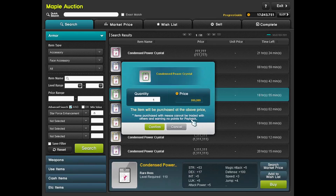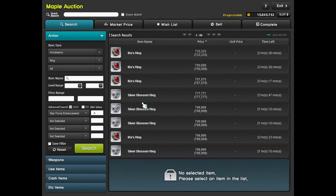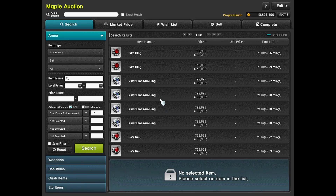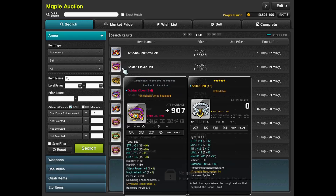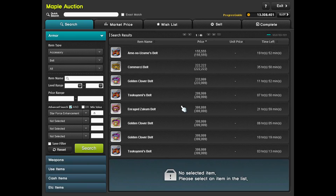By now we collected 17 million mesos, so we're going to get the following items — all pretty cheap at around 1 million each, though prices depend on the server: an Aquatic Letter Eye Accessory, a Condensed Power Crystal, a Silver Blossom Ring from Normal Horntail, an Ifrit's Ring from the Lion Heart Castle questline, a Golden Clover Belt, a Black Metal Shoulder dropped by Magnus, and a full set of level 150 Fafnir gear — weapon, hat, top, and bottom. Everything except the level 150 hat, top, and bottom will be replaced later. Those three you will wear for the rest of your MapleStory journey, so be mindful when upgrading them — use 15% or prime scrolls. All other items can be scrolled with 70% spell traces since we're replacing them anyway.